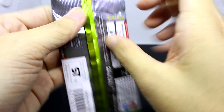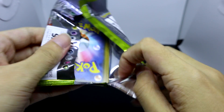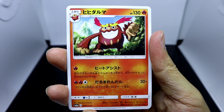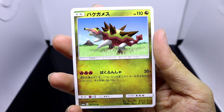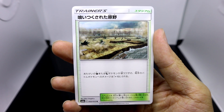Our uncommon will be Kiawe. And now the final pack of the first half — here we've got Corsola, Darmanitan, Jangmo-o, Turtonator, and finally a stadium card called Consumed Plains.